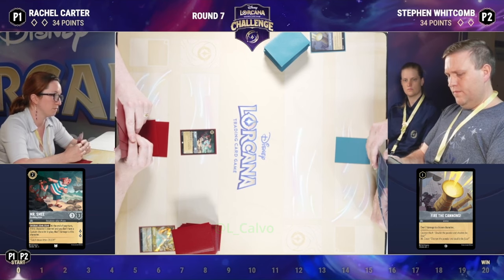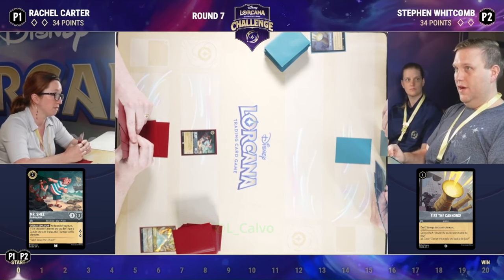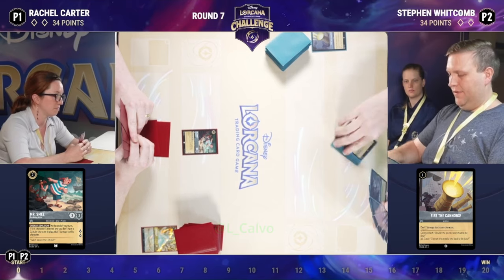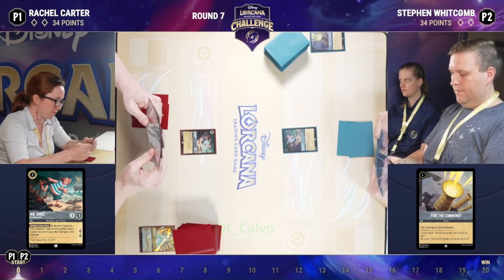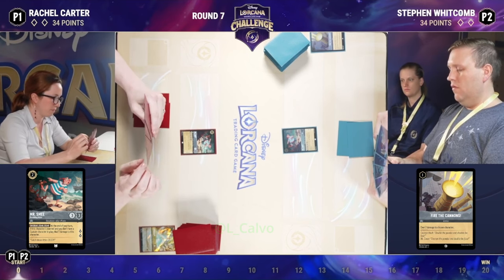It does have that little bit of disadvantage of taking damage at the end of turn if you don't have a captain. But honestly, it's not much of a disadvantage because you can still get tons of value out of Smee if he can stay on the board. And we have a Smee for Smee — I see you're Smee and raise you a Smee. A Smee mirror, as it were. Great card, very well statted. That two lore is very impressive on turn two.